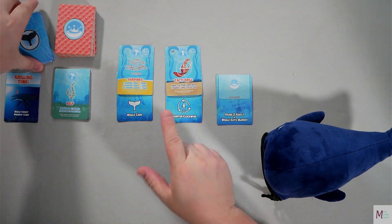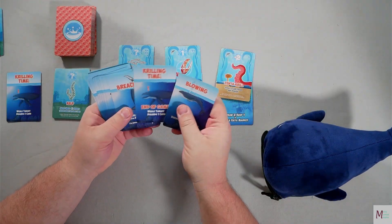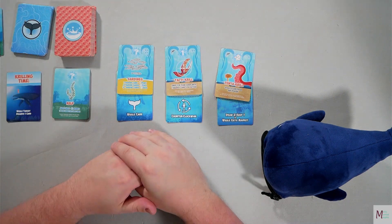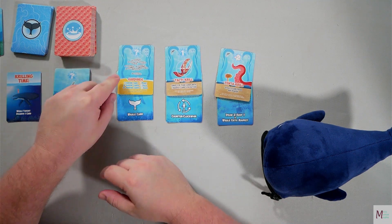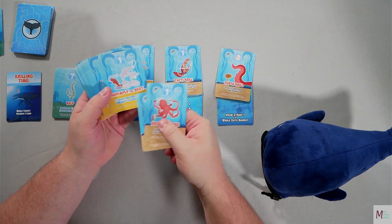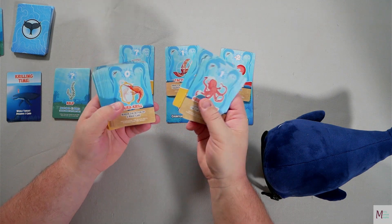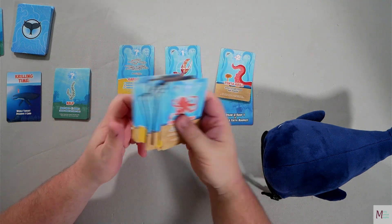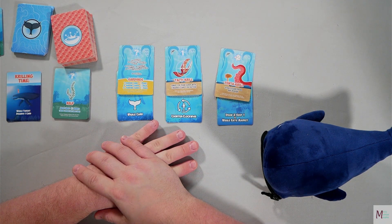You go around the table taking turns, and the market refills after someone takes a card, until someone gets the end-of-game card in the whale deck. Then the game ends and you add up your points. There are various scoring options, such as sardines where you want to get multiples, cards with straight point values, and Shrimply the Best which scores plus one for every other Shrimply card. That's briefly how you play License to Krill.